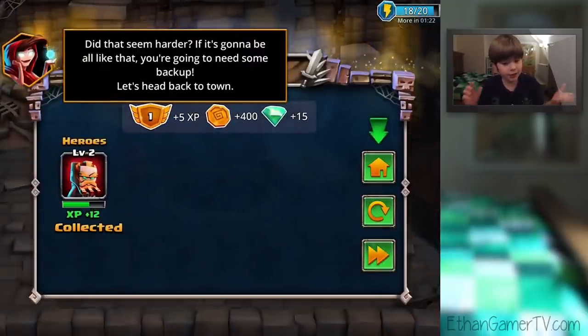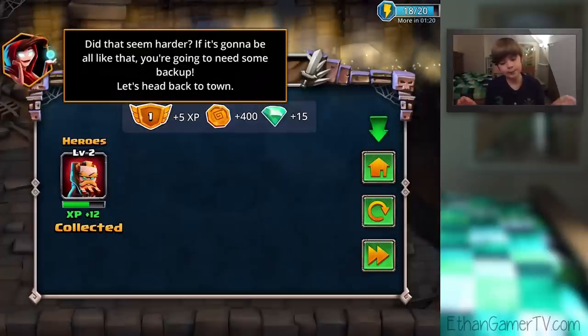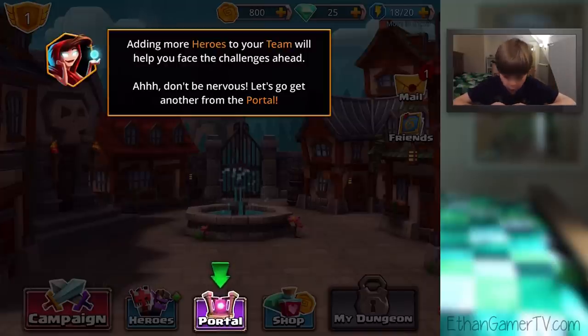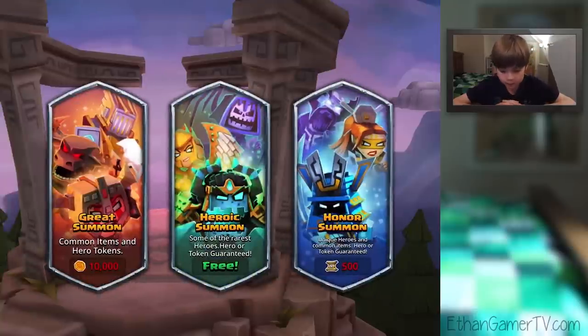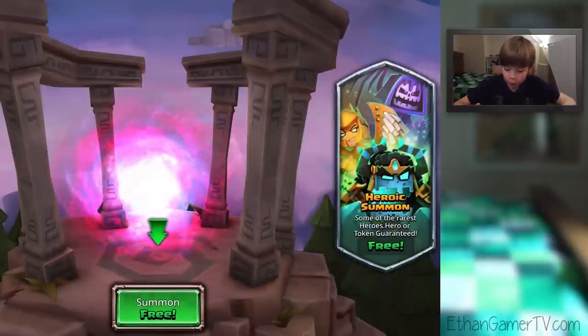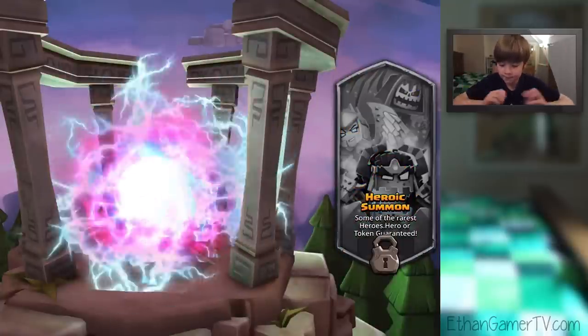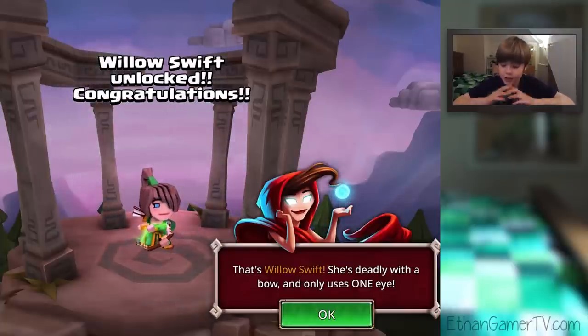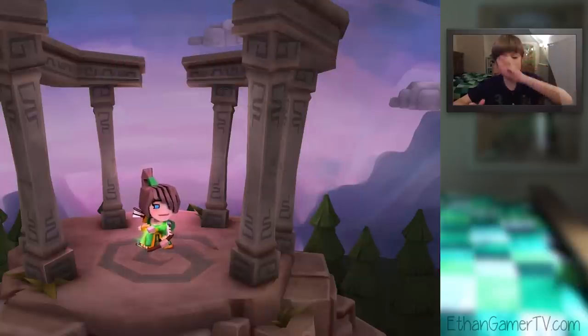Did that seem harder? If it's gonna be all like that, you're going to need some backup. Let's head back to town. Adding more heroes to your team will help you face the challenges ahead. Don't be nervous. Let's go get another from the portal. This one will be free too. Just don't tell my boss. Tap Heroic Summon! Who's it gonna be? Willow Swift! That's Willow Swift — she's deadly with a bow and only uses one eye. That's awesome!